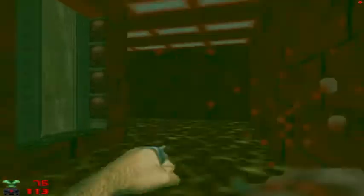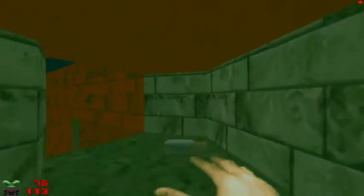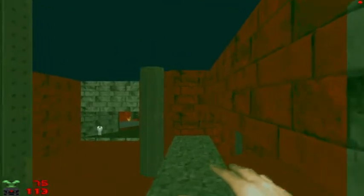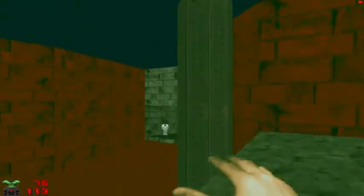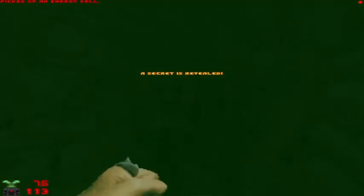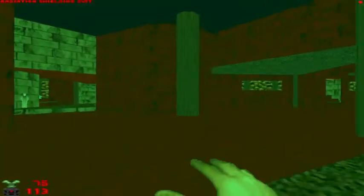Punch out the demons — there are three of them, if I'm not mistaken. There are two doors; I'll take the one in the far corner first. Here's a bridge — wait till it completes. Here's the next secret: take out the specter and grab those goggles for night vision. Grab another radiation suit — why not?